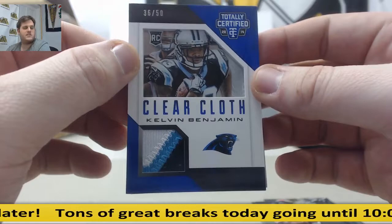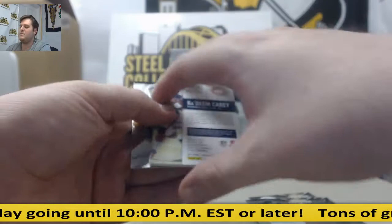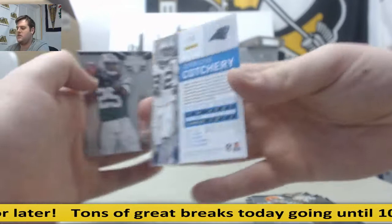Fitz. Calvin Johnson. Jason Verrett. Kadeem Carey for the Bears — rookie jersey swatch. Tannehill. Heuer. Jericho Cautry, 98 out of 100. Calvin Pryor rookie. Jeff Jonas auto for the Packers. Trent Richardson for the Colts.